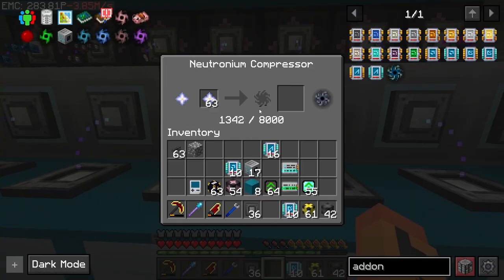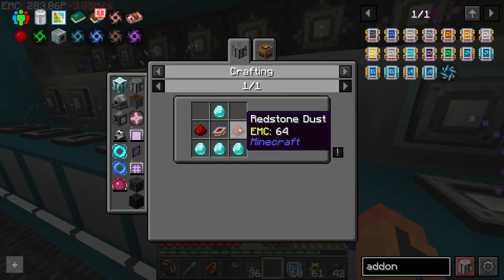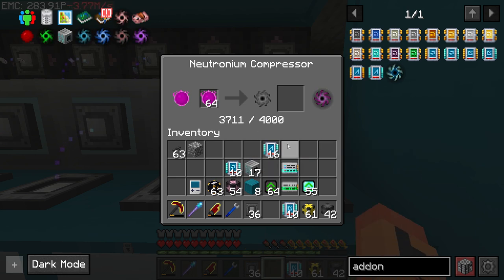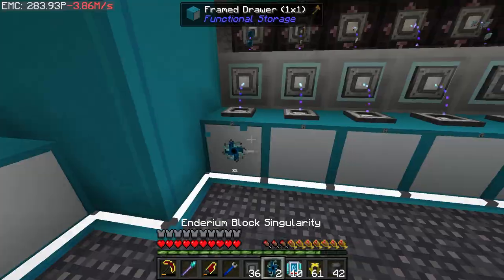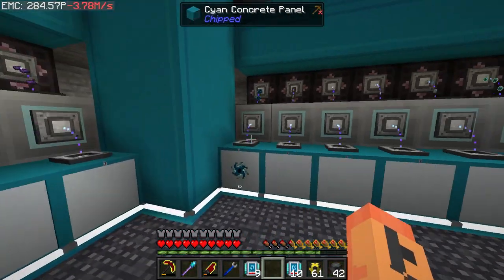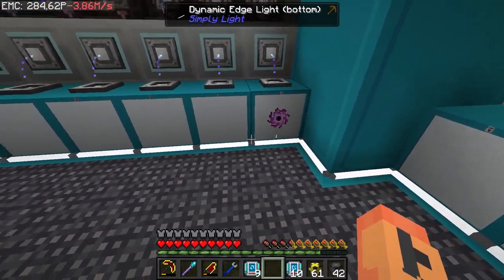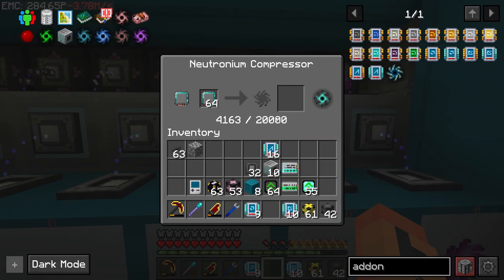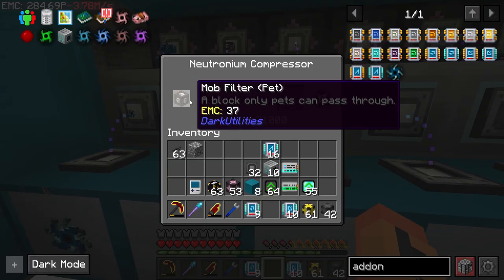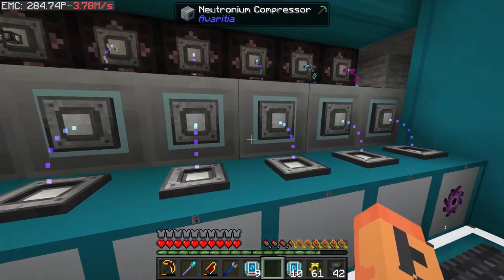This one takes 8,000 nether stars, this one takes 20,000 node overclockers — relatively expensive in any other pack, but here it's just EMC. 33,000 for that one, six thousand for those, four thousand for those. We effectively have our first singularity made really easily. One more that might be EMC too — the corrupted ingot. So we have all the pure EMC ones set up now — eight out of 23.